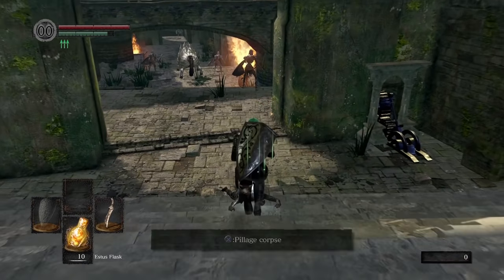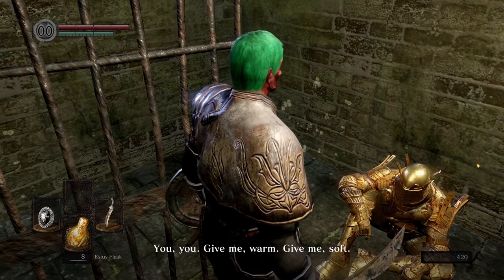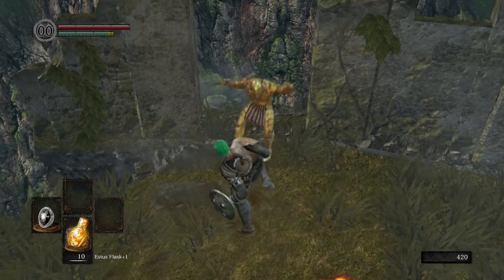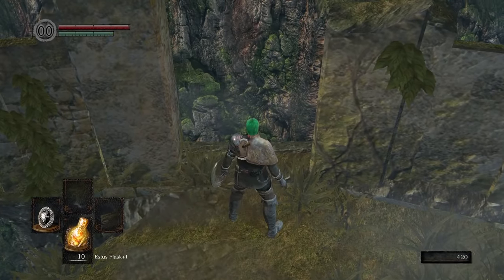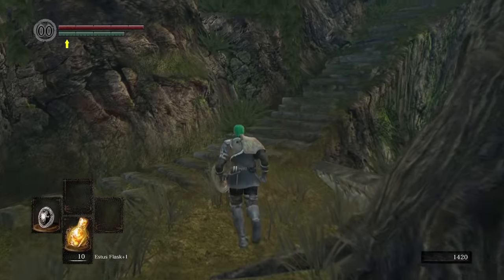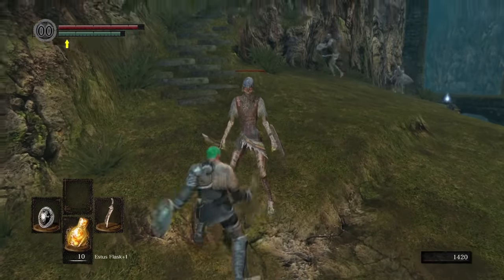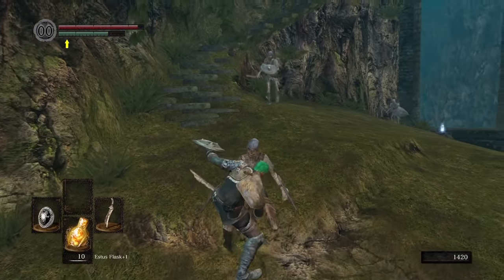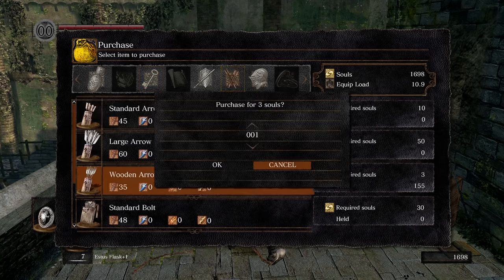I crushed some souls between my puny fingers, bought the repair box and spent the rest on wood and arrows. On my way back to Firelink, I stopped off to grab the keys, get some parry practice and free Lautrec. Sadly, he turned out to be a bad tipper so I was forced to Spartan kick him into Blighttown for his rudeness — I'll take that ring though. Up to the Burg next, where I made light work of the enemies and paid a visit to the undead merchant to buy the residence key and more wooden arrows.